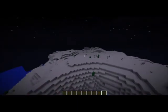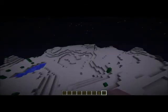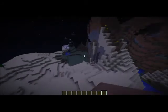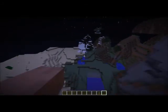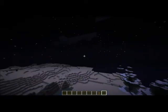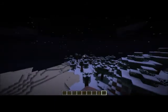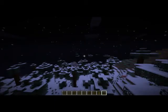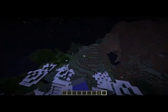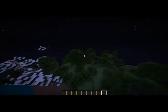If you keep going forward you'd find a desert biome — I haven't looked too far into it, but there could be a village or a hidden spawner in there. There is a snow biome right here, and if you go straight forward you'd find a plains biome with a forest biome. You can also come off to the side where there's a forest biome right next to a snow biome.